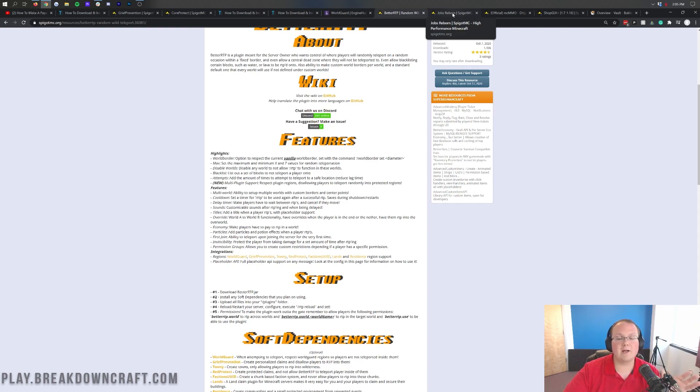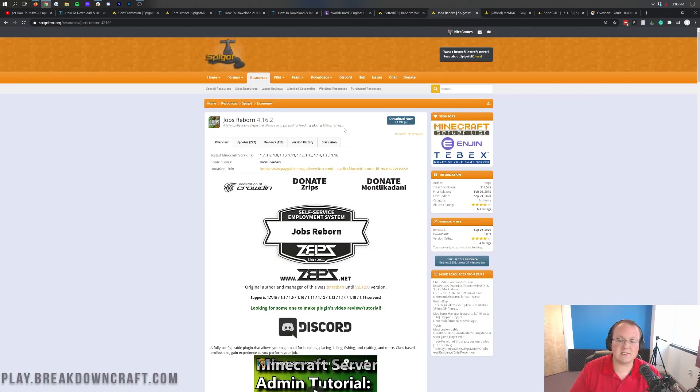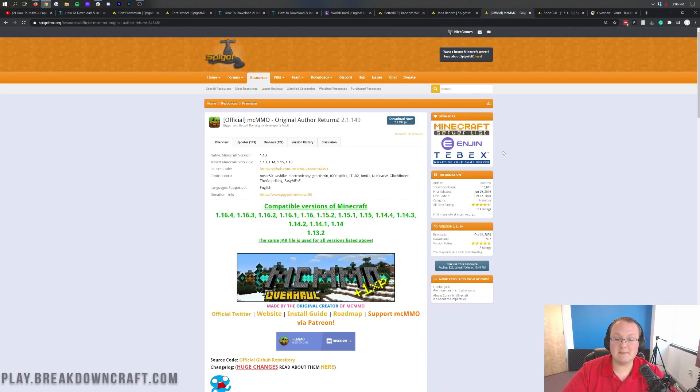These next two plugins add an element to the server that allows people to stay engaged. One is Jobs, and what Jobs Reborn does is allow people to join jobs on your server and earn money and XP from activities like mining, fishing, excavating, building, wood cutting, and so many more. You can also make custom jobs, which we've done on an upcoming server - 100% custom built from the ground up. It's a really cool plugin that most survival servers have these days. You can also run a player-based economy with Jobs, meaning people earn money without buying and selling things to a server shop.